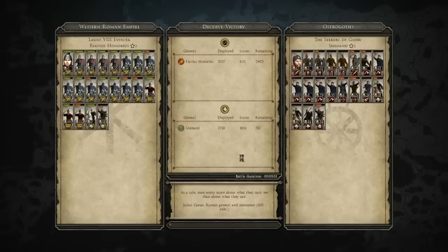A decisive victory against the Ostrogoths. Emperor Flavius Honorius deployed 3,037 — he lost 635 on the battle map, and has 2,402 remaining. The Ostrogoths deployed 2,718, so we only had 300 more troops than them, and they lost 1,951. This is the last Ostrogoth army, so once we've defeated them they are gone — along with the Visigoths, the Vandals, the Swabians, and so many of the migration tribes have been destroyed.